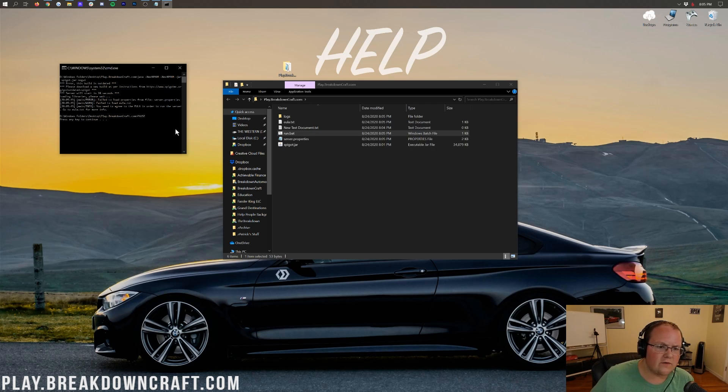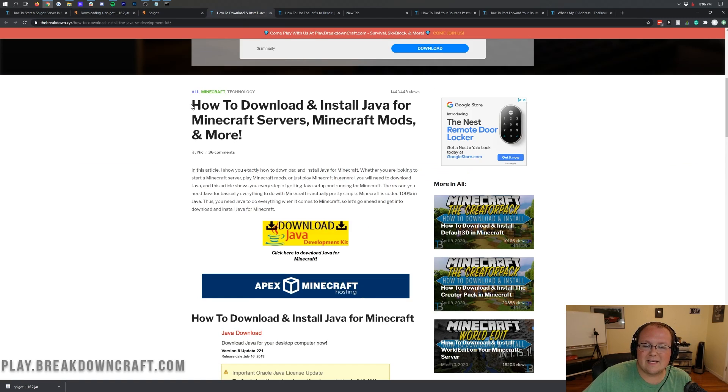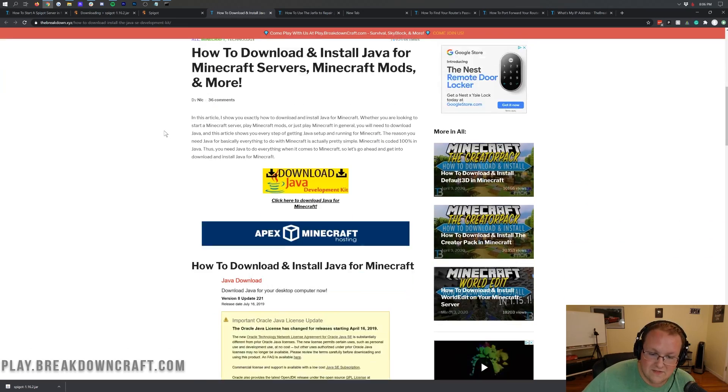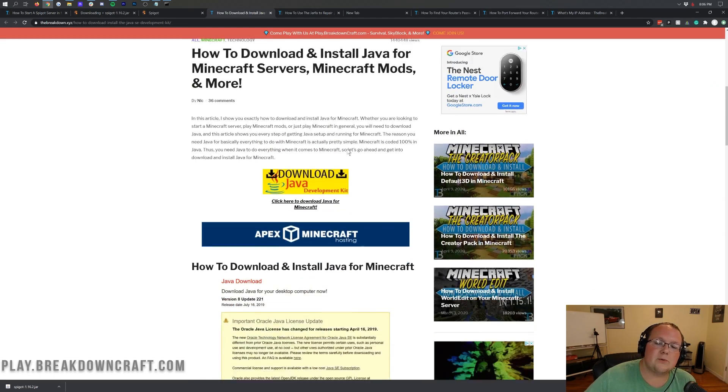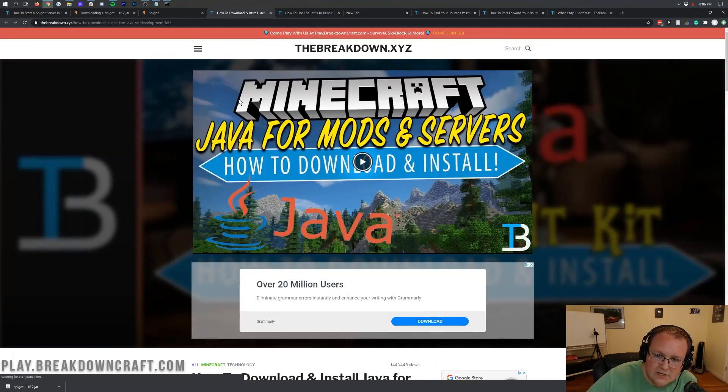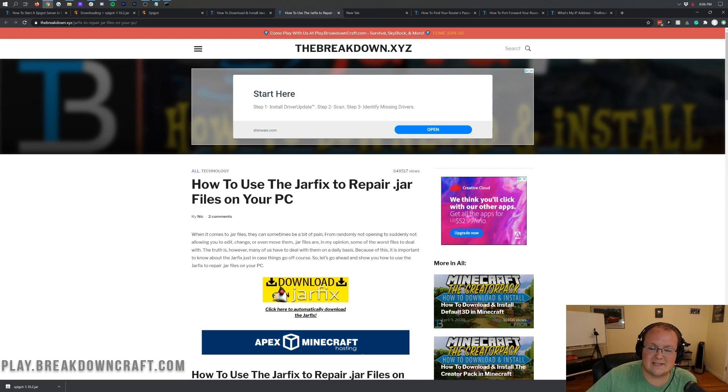If you can't start the server at all and it says Java is not available, you need to get Java. We have a tutorial on how to download and install Java for Minecraft servers — it's helped over 1.4 million people get the correct version of Java. Go through that simple three-step tutorial and you should be good. If you still can't open the run.bat file, you need to run the jar fix, which links all .jar files on your computer back to Java.